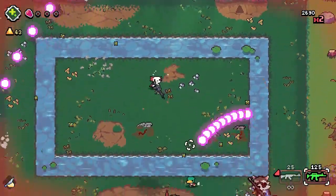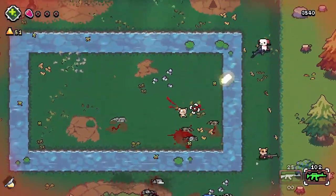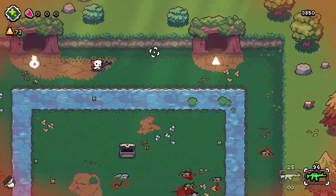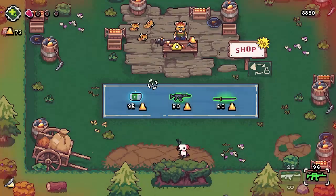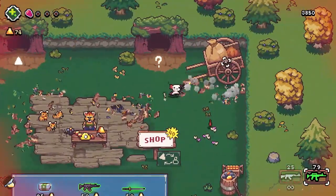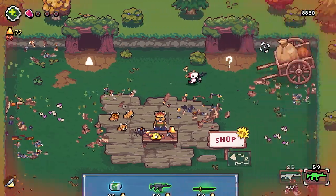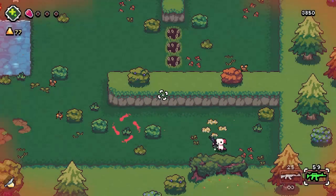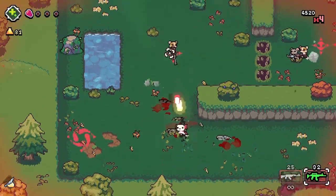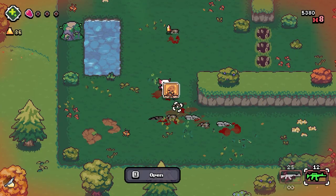I only got one health left — oh no, there's another wave of this. I need health. Let's go to the shop — I don't know what I can buy here but I got 73. We'll go for the question mark because the money's not gonna help me. I got a cookie — let's heal. That's a good idea.